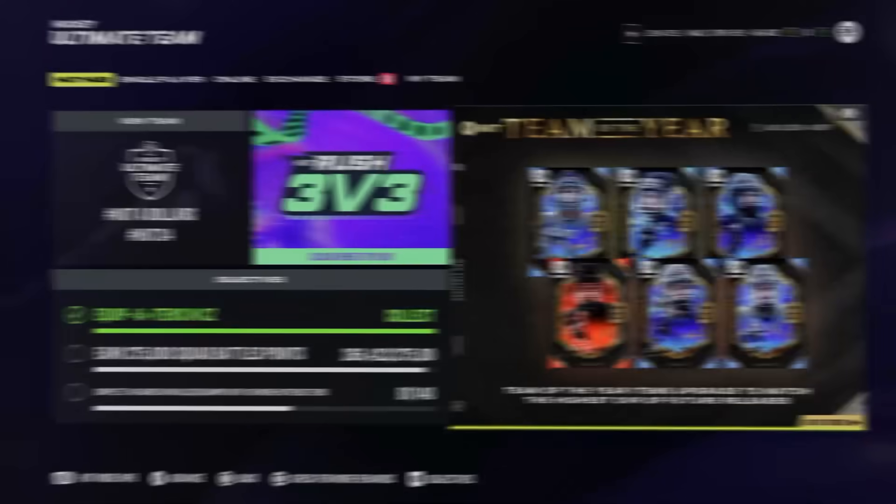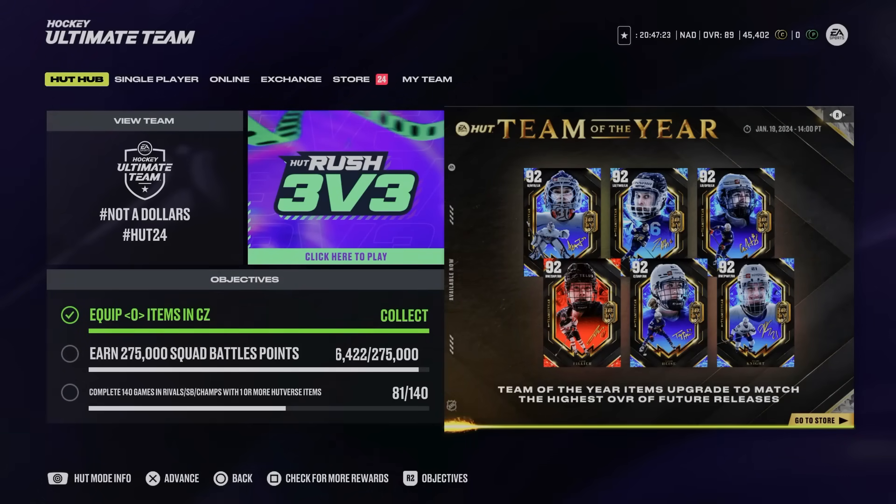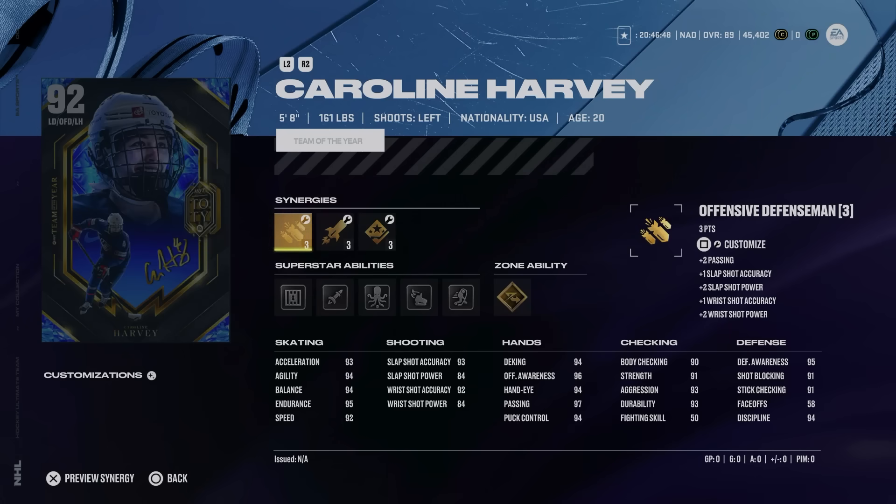Team of the Year continues with the Women's Team of the Year now released. We've also got some brand new HUT Verse cards, and technically you can still pull the male Team of the Year. Let's get into it. Starting with the winners of the Women's Team of the Year: from the USA we've got Hillary Knight, Taylor Heise, Carolyn Harvey, and Aaron Frankel; from Team Canada we've got Sarah Fillier; and Finland's Jenny Hirakoski rounds out our six winners.